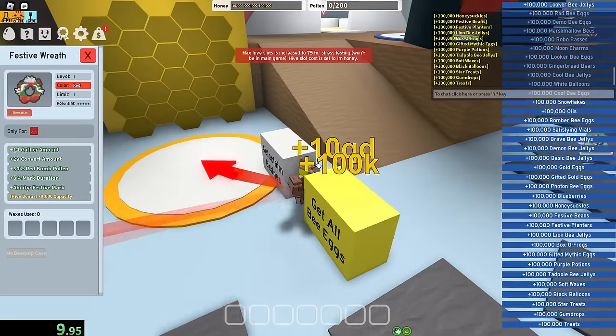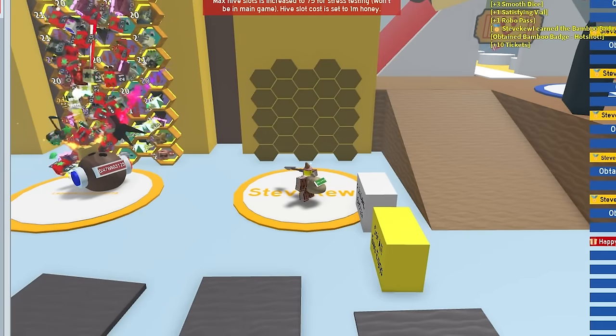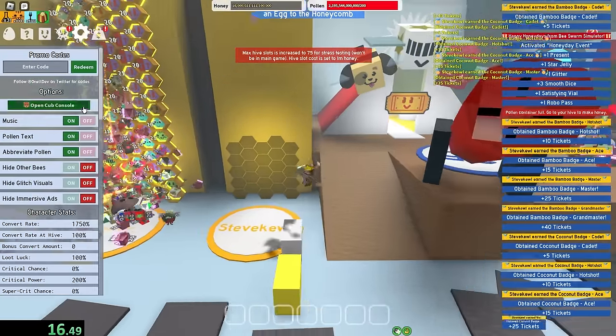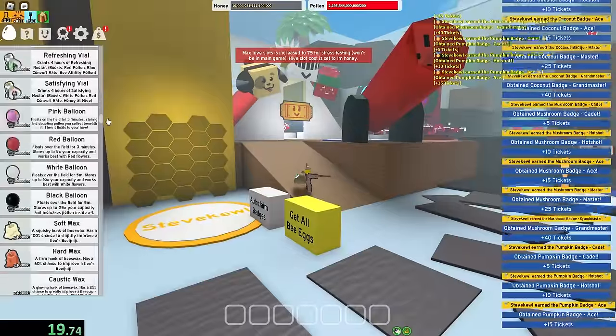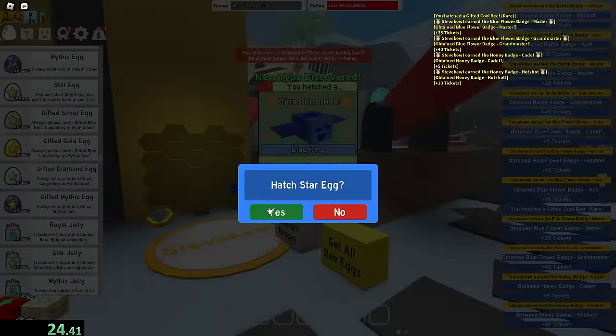Get all the eggs and auto-claim badges. I'm just gonna claim the closest hive. There is too much stuff happening. I gotta turn the music off. Okay, where are my star eggs? This is gonna take so much time. I actually have to speedrun getting 25 bees in my hive. This is gonna take so long.